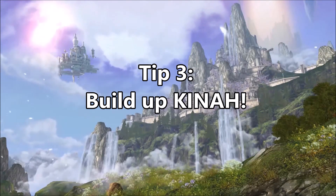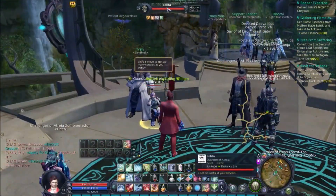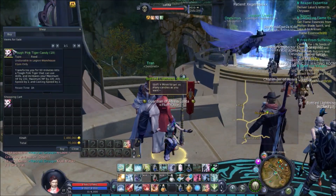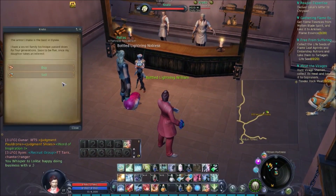Number 3: save up more Kina. To be able to play this game, you need Kina, the in-game currency. You need them to buy your skills, maybe buy your equipment, and with enough Kina, you can buy whatever you need at the broker.